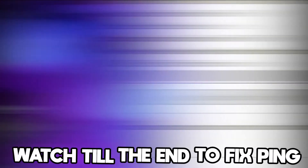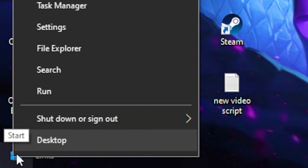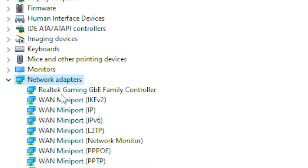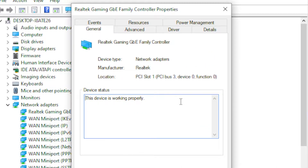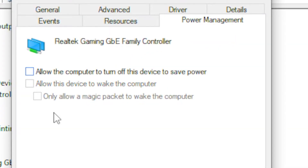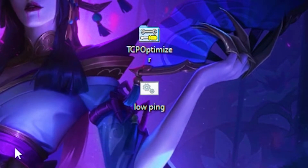Once you're done, press OK. Next, right-click on the Windows bar and head over to Device Manager. Once it's open, go to Network Adapters, click on your network driver, right-click it, head over to Properties, then go to Power Management and deselect that box and press OK.